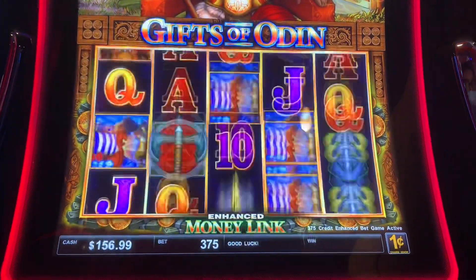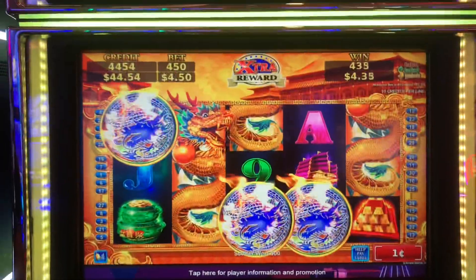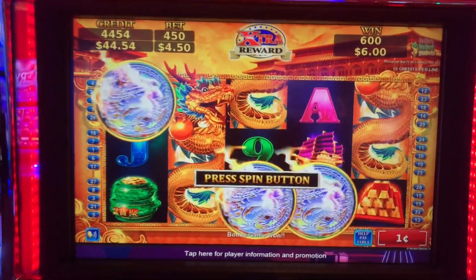Let's do our backup spins. Awesome. We got a bonus on the Dragon Dominance — one of my favorite machines on Konami. $4.50 max bet. We need to collect the coin here — that's good.